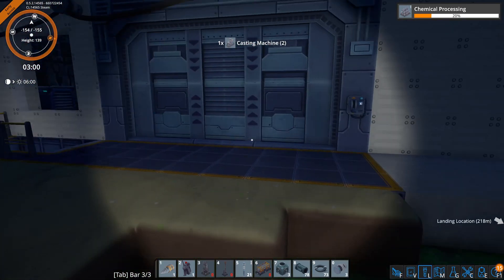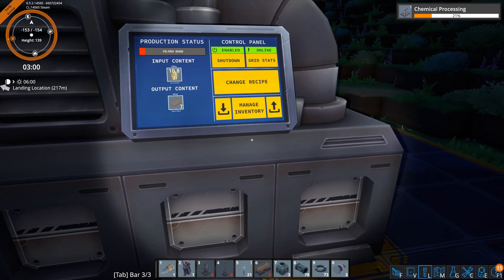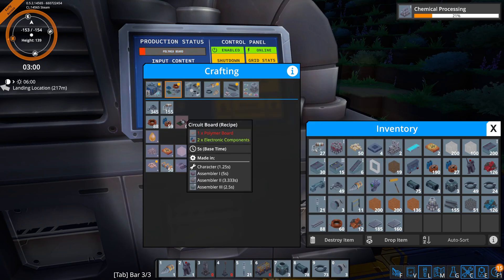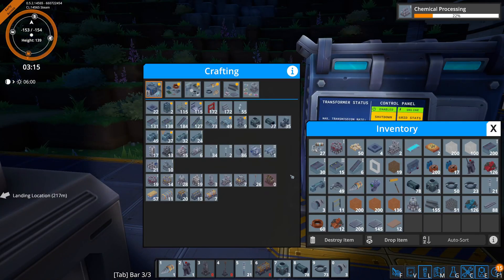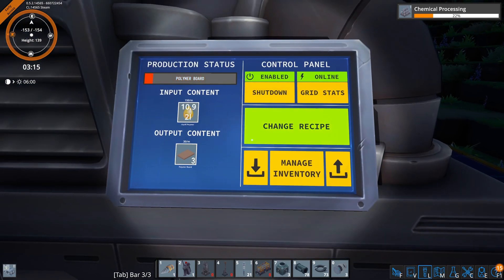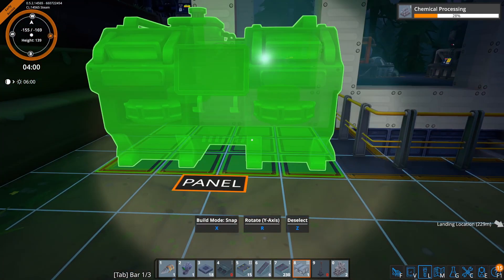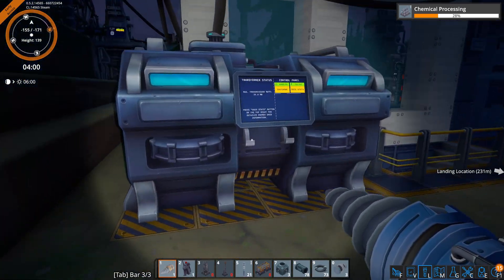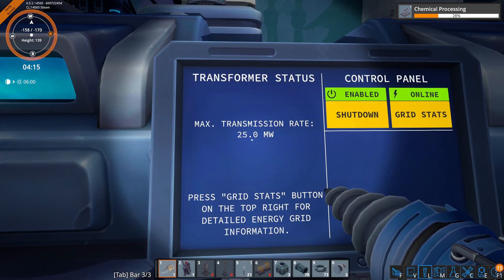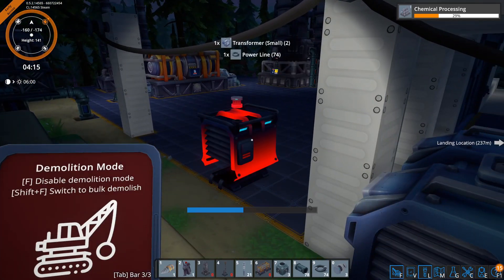I want to see how big these large transformers are because I'm going to start using them all over the place. They need 10 circuit boards. Circuit boards just need electronic components, which I have plenty of, so I'll just handcraft it for now. One large transformer — that's going to take a second to craft. Place it, wire it up, and now this can transmit 25 megawatts.